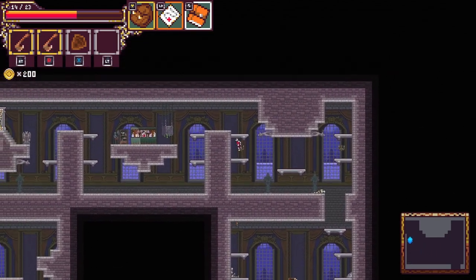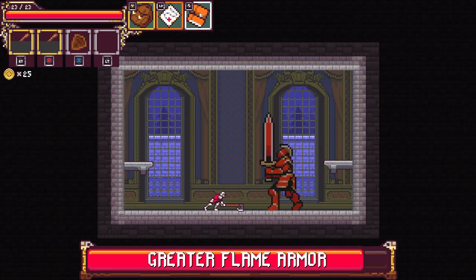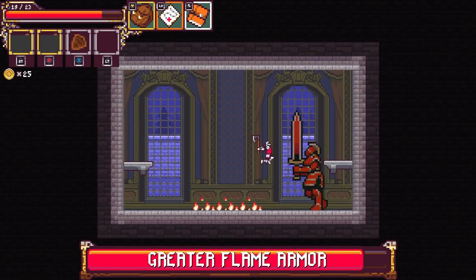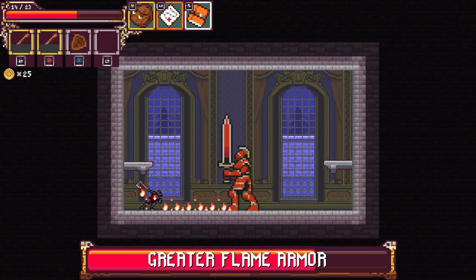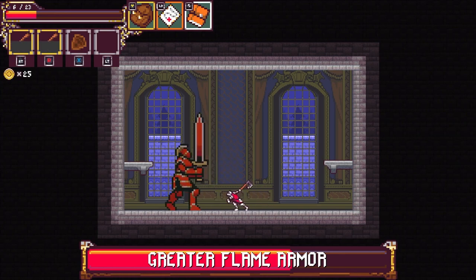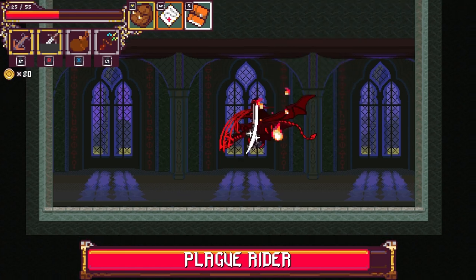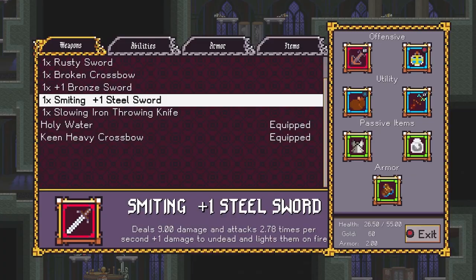You have your traditional roguelike concerns like health and upgrades, but the 2D perspective will have you worried about more retro concerns too — like which enemies drop from ledges, and which will stand there and try to pepper you from safety. Most attacks from both you and your opponents are slow and deliberate. You don't get any mobility spells unless you spec into them, so your average fight in Plague Breaker demands skirting around your opponent's max range and jumping in to get some swipes, something you'll need to be extra careful about because just making contact with their bodies deals damage too.